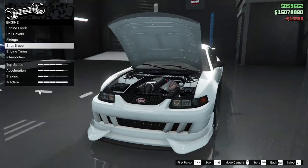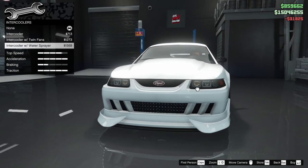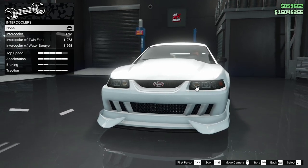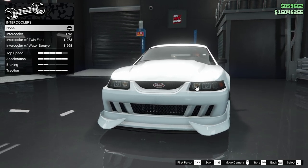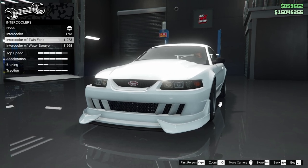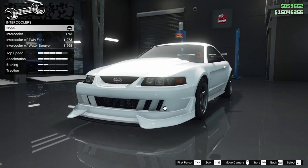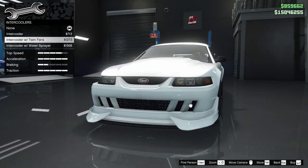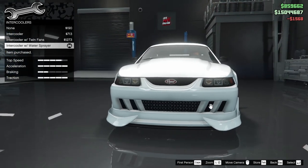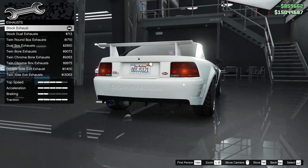For the engine tunes we're gonna max that out. For the intercooler, it's interesting that for every tuner car all of this stuff is misplaced — like the intercoolers are their own category, not under the engine tab. We'll go with the water sprayer one because I think the mesh looks cool in the front. For the exhaust — oh yeah, they already blessed us with titaniums.